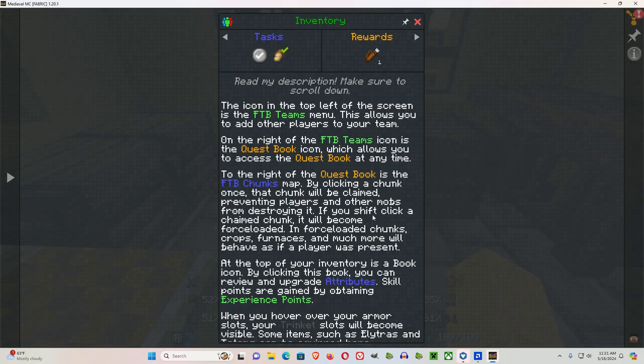Click on inventory and read the description — make sure to scroll down. The icon in the top left of the screen is the FTB Teams menu, which allows you to add other players to your team. To the right is the quest book icon, which accesses the quest book at any time. Next is the FTB Chunks map — clicking a chunk once claims it, preventing players and mobs from destroying it.